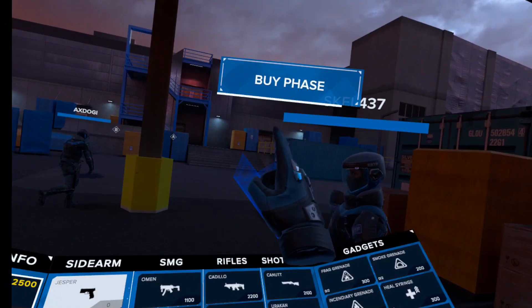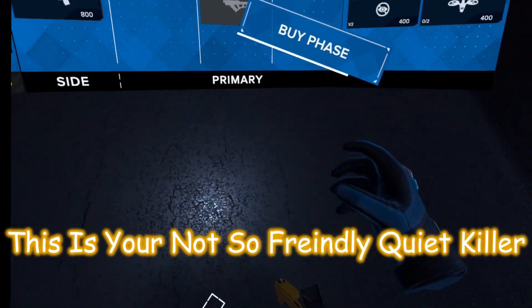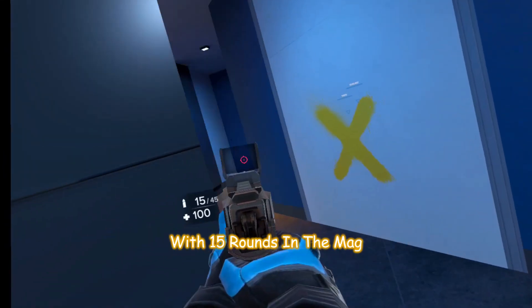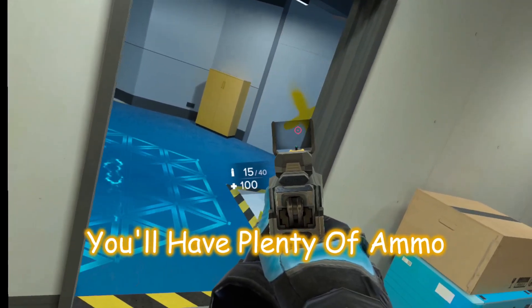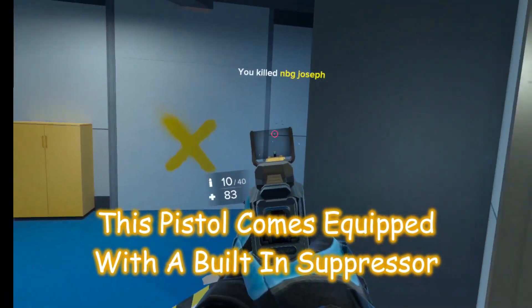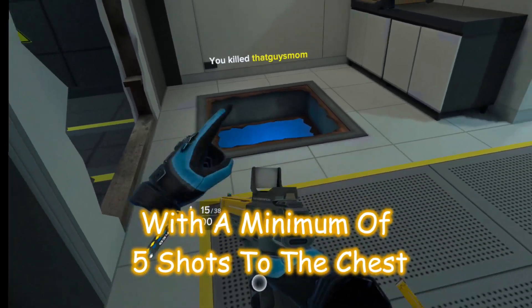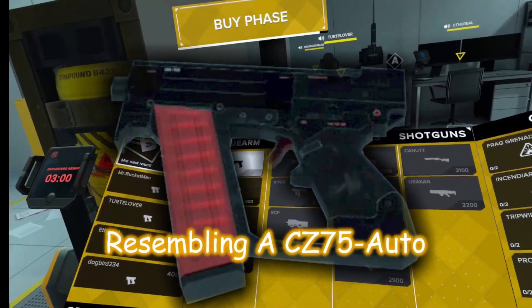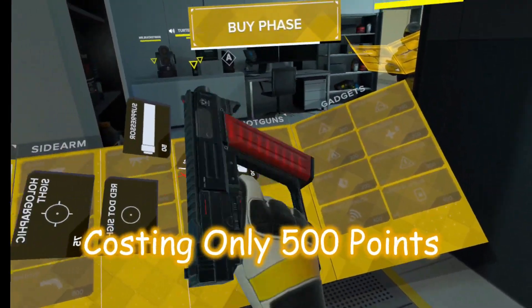The Spectral, resembling a KelTec P50, is your not-so-friendly quiet killer, costing only 500 points with 15 rounds in the mag and 35 in the pouch. Capable of attaching only a sight or a laser, you'll have plenty of ammo for the pistol round. This pistol comes equipped with a built-in suppressor, and it takes two shots to the head with a minimum of five shots to the chest, giving it a time to kill of half a second.